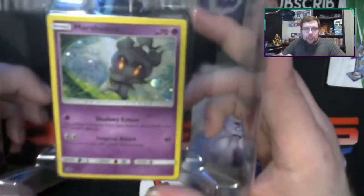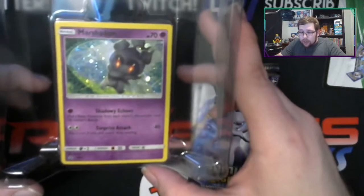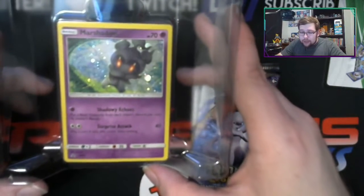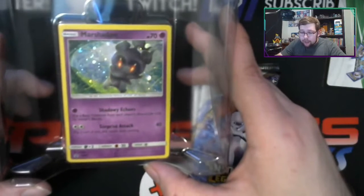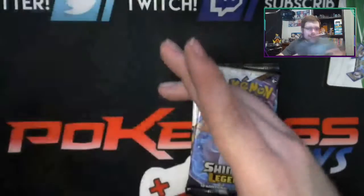Let's pop this up on the screen real quick. Look at that shine, that shimmer. Shadowy Echoes: put a basic Pokemon from each player's discard pile onto the owner's bench. And Surprise Attack does 40 damage — flip a coin; if tails, the attack does nothing. Okay, so we got three packs.